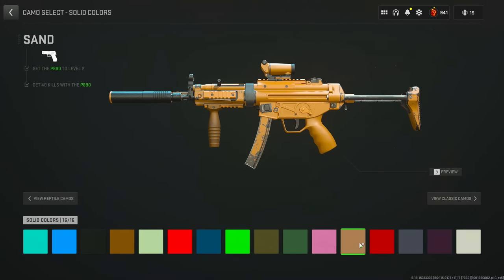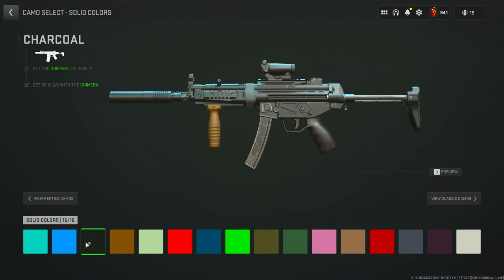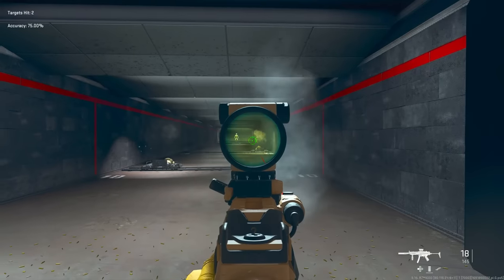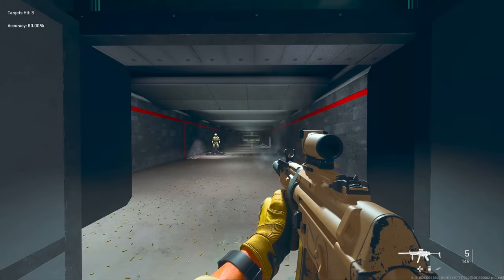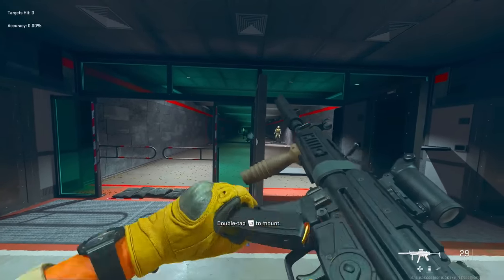Finally, you're going to want to head over to your solid colors and slap on that sand camo. If you're using the skins for the underbarrel and muzzle, you'll notice that no matter what camo you pick it doesn't change their colors, so you can go with the sand camo or the charcoal camo — either one works fine. The range on this MP5 build is actually pretty good, the recoil is super easy to control, you can even hit a guy at 50 meters, and the mobility is nice too with quick sprint-to-fire speed.